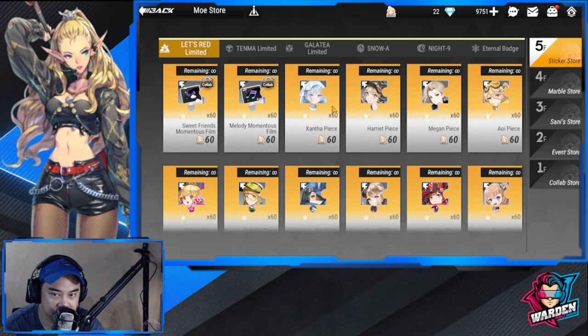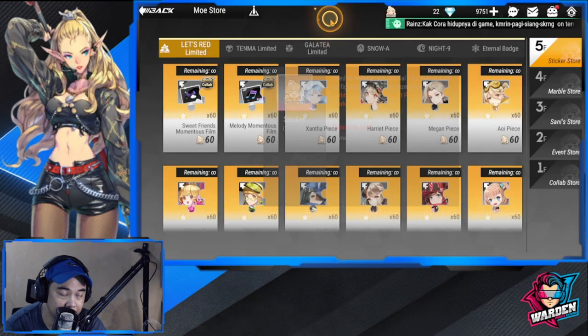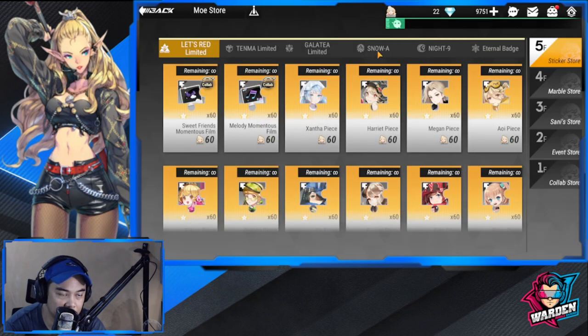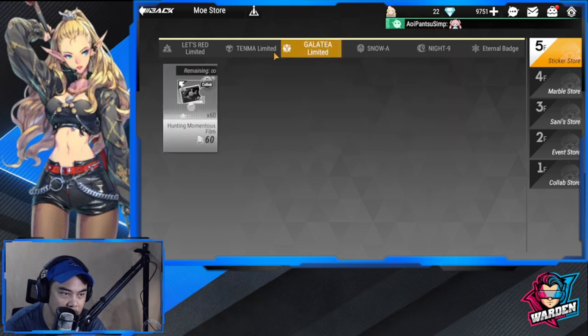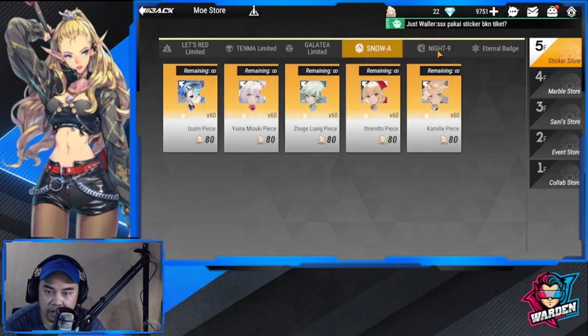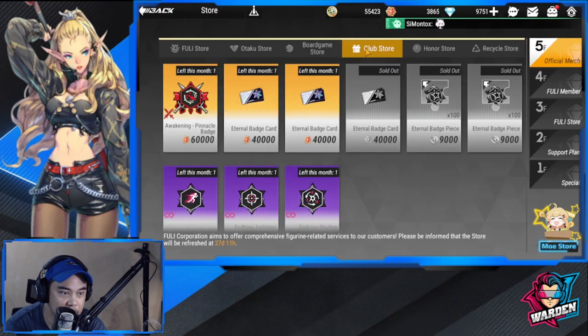So we're at the Sticker Store. For collab Snow A and Knight Nine, you use stickers here. The sticker is only for collab figures — for example, this one is for Hatsune Miku and you only use it for Snow A and Knight Nine. Do not use it for your basic figures which are easy to get. Again: collab only, and only Snow A and Knight Nine figures, unless you really need them. Also, do not purchase badges here — preferably get them in your Club Store.